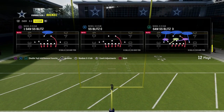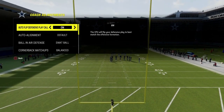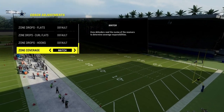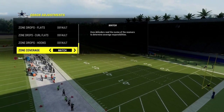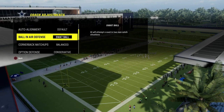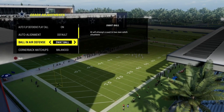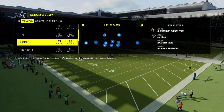We're going to audible down into Tampa 2. From a coaching adjustments perspective, the only thing you really need to do is put your zone coverage to match. Everything else can be left on default. I also like to put ball-in-air defense to swat — swats are really good this year, so that's what I've been rocking.